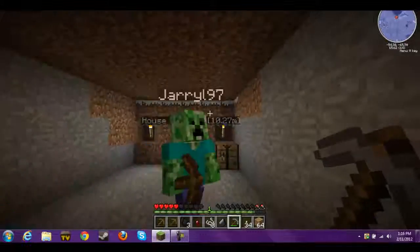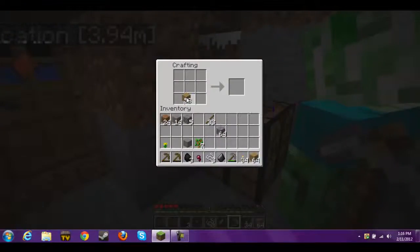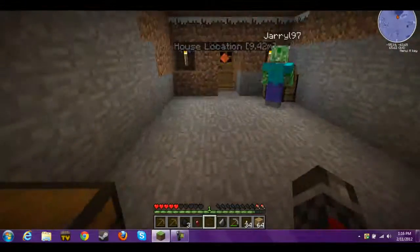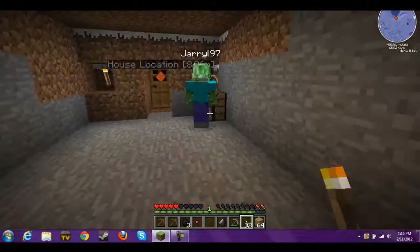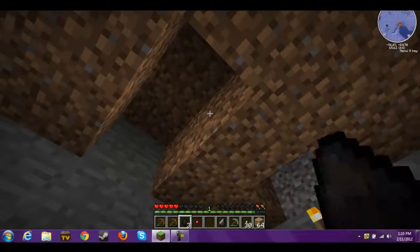The stone pickaxe — I'm gonna go make myself a stone pickaxe. We need a chest too. I need more wood planks. By the way, the upgrades for pickaxes — this applies to all tools and also swords — it goes from wood to stone, to iron, to gold, and then to diamond. Of course diamond is obviously the best.